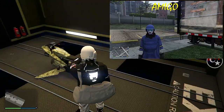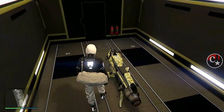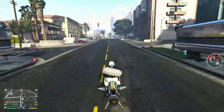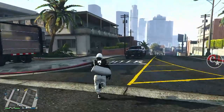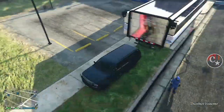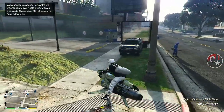Assim que eu estiver dentro do caminhão, o amigo já pode sair do alerta. Aqui dentro todo mundo sabe, mas pra quem não sabe: precisamos ter uma Oppressor MK2. Vamos retirá-la daqui de dentro, vamos deixá-la aqui e vamos pegar um carro de NPC — ou até mesmo o amigo também pode fazer isso pra adiantar as coisas.